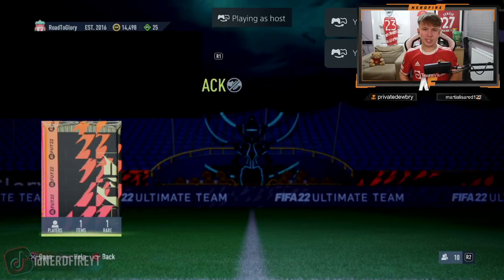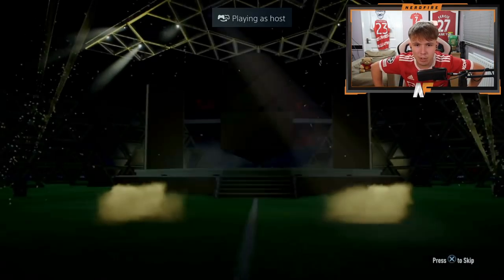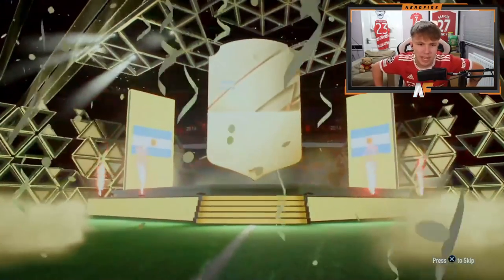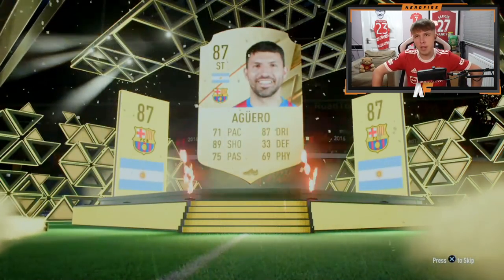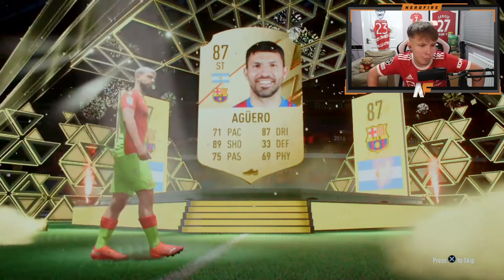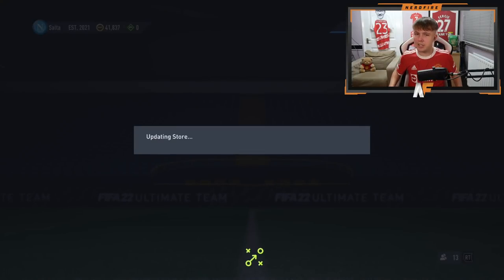Shout out to Ainsky - 85 plus pack here. It's an 86 to 88, Argentinian - it's Sergio Aguero. We haven't seen him yet so at least it's a different card, not too bad.